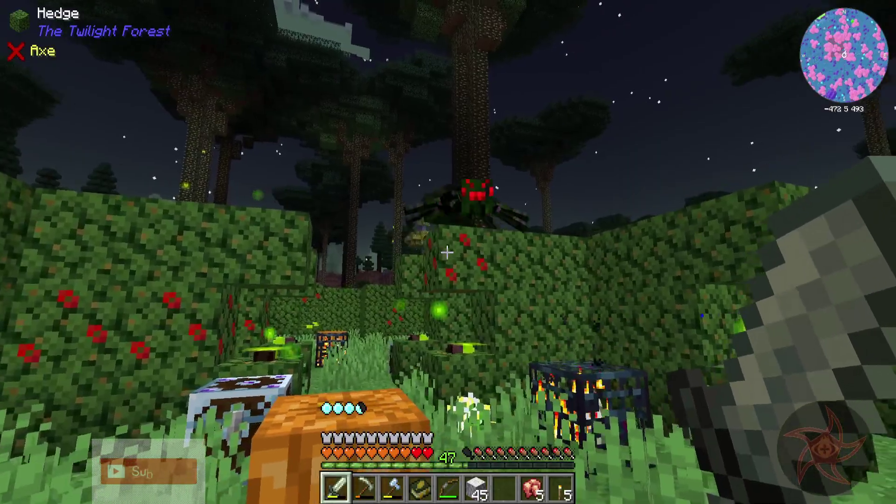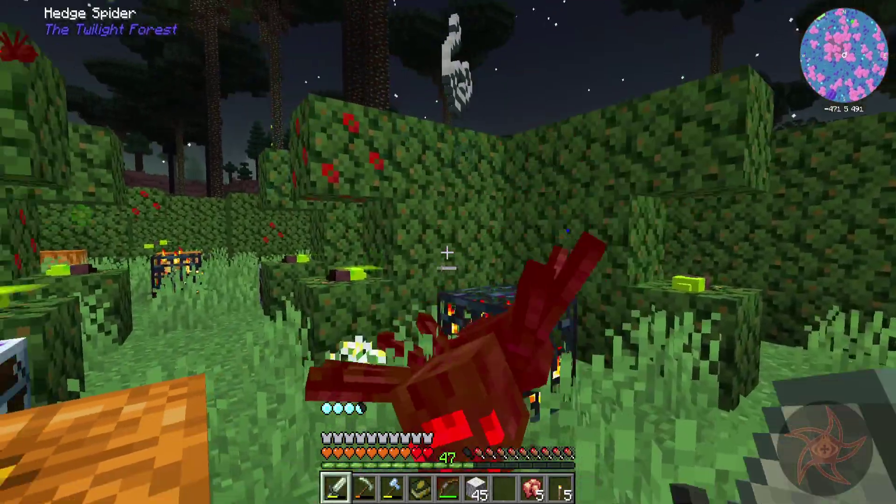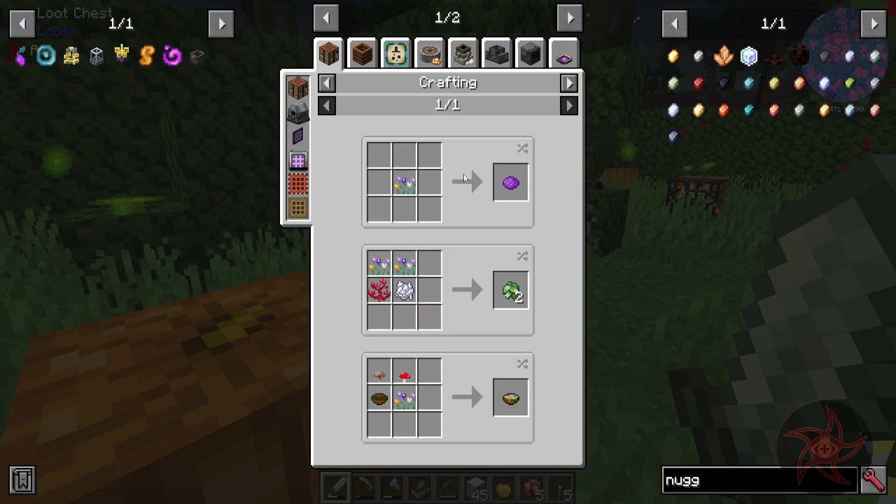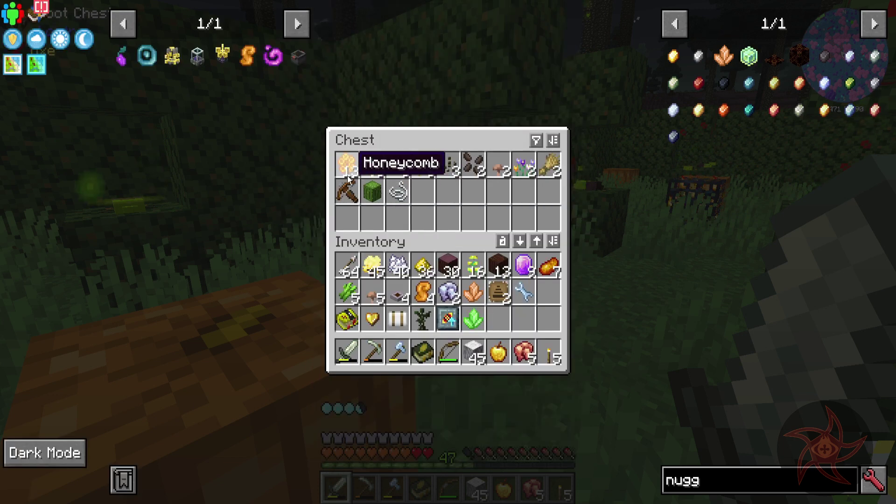They stack with each other. Cactus — I've got cactus. Golden apple — sure, I'll take that. Crocus. Oh, the biomes you'll go. Honeycombs though — that's probably a good thing to have.